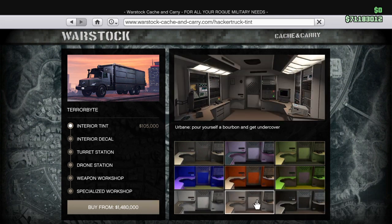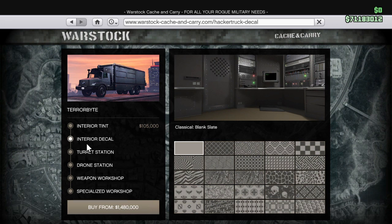I kind of like that one — we'll go with that. That was a hundred and five thousand. You can see the prices of the other options too. Interior decals are available for the patterns on the walls.